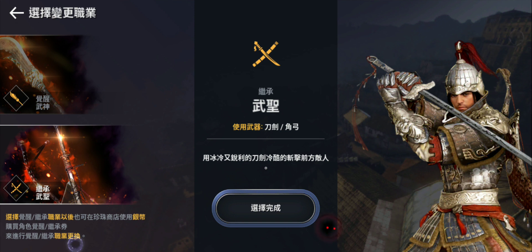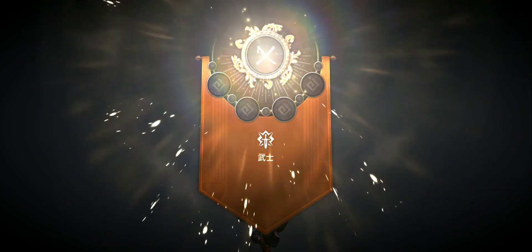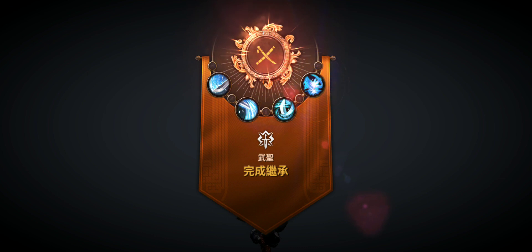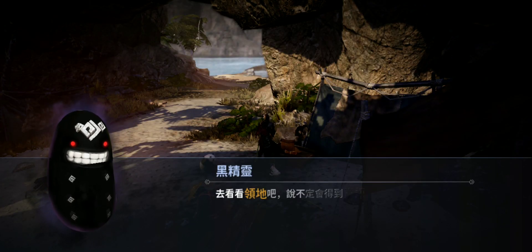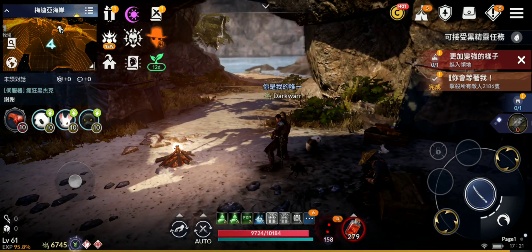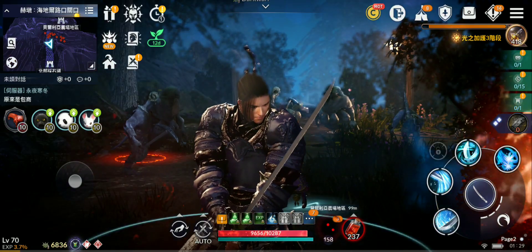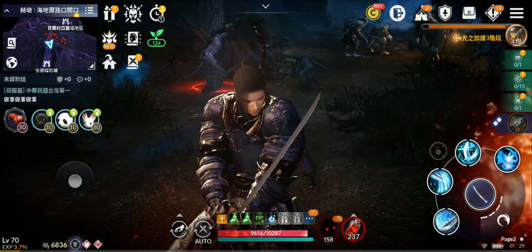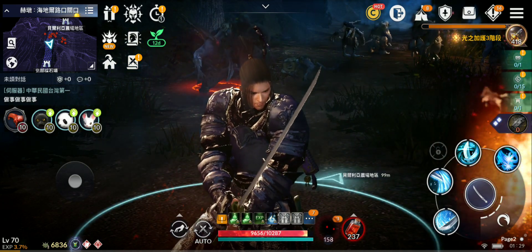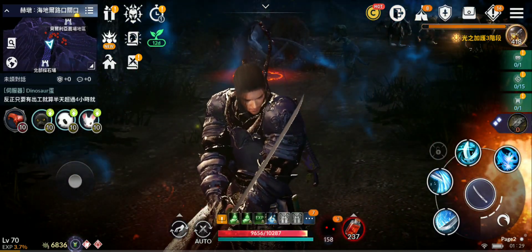Now let's go — I'm going to choose the ascended version. So first I'm going to unlock all the skills, or most of them, and then come back and test all the skills, also test the farming speed, and after I'll try the awakened version. So this is the ascended version — I'm going to be right back. Looks cool, I like it.